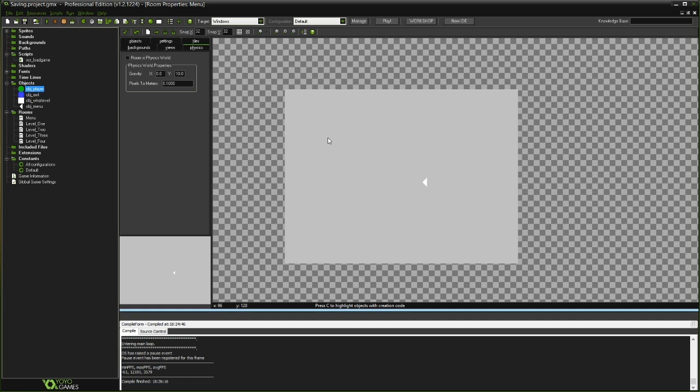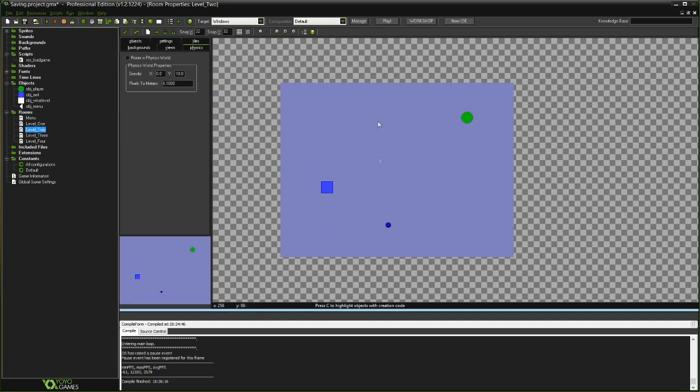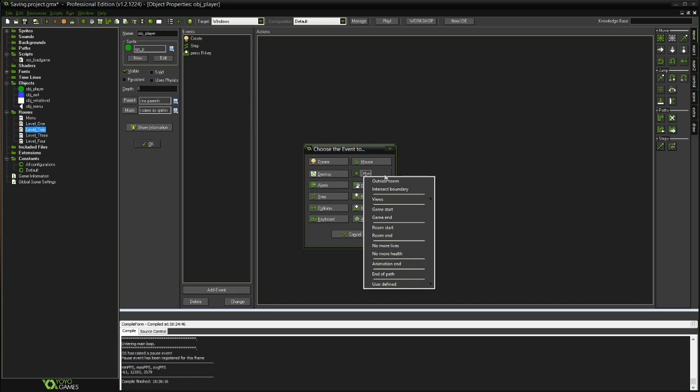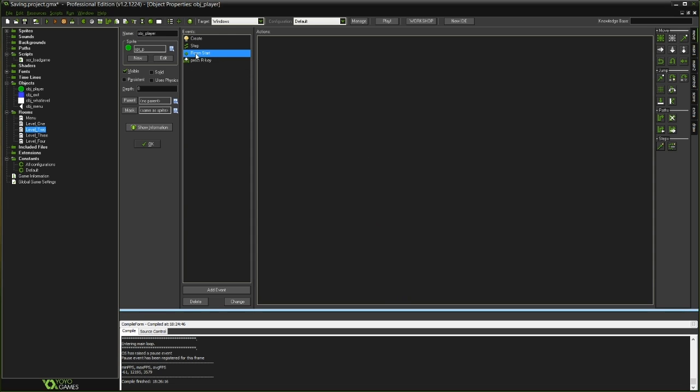The very first thing we want to do is make it so that we save our progress as we carry on with our game. At the start of every level we're going to want to save the fact that we've reached that level out to a file. Later on we'll use that file to tell the game where we've gone up to when we hit Continue. Our player object is what's seen on every single one of these levels — he's in every level. You could use a persistent object or something as well, but for now I'm just going to use the player object to actually save our game at the start of every level.